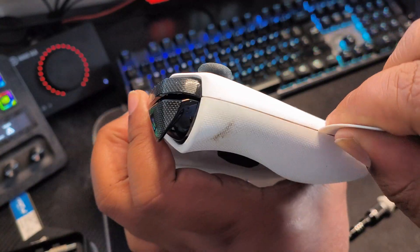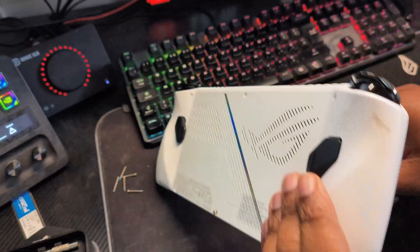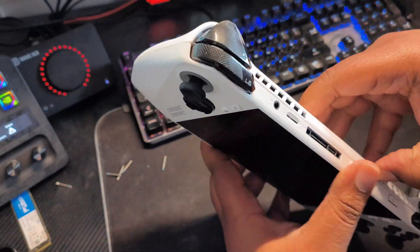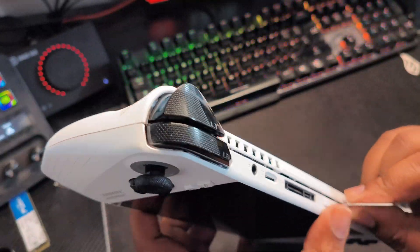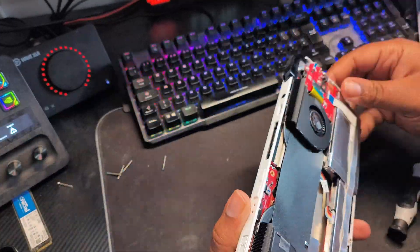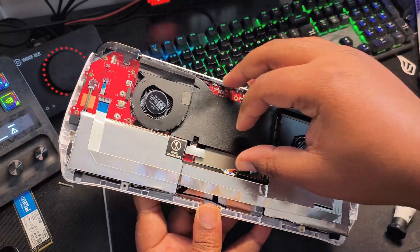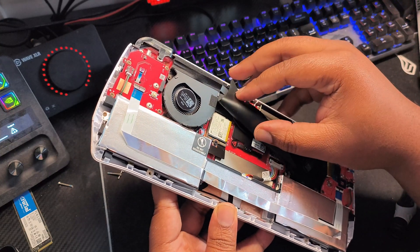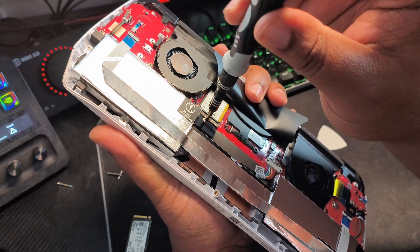Now that you've unscrewed everything, get your pry tool and jam it in between the seam where the ROG Ally splits. Eventually you should hear some soft clicks. You want to use enough pressure to get the wedge tool in there, but not so much that you feel like you're going to break it. It's a balancing act, but you should be able to get in there. Once inside, you can see the SSD right there — that's what we're going after. Make sure your system is turned off by this point.